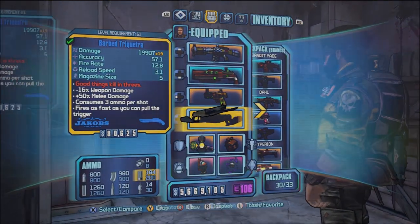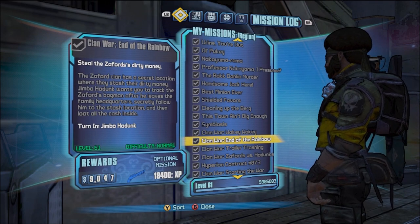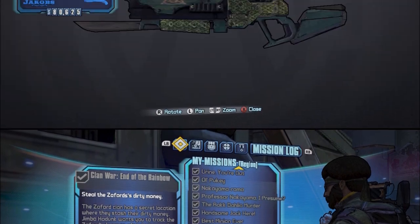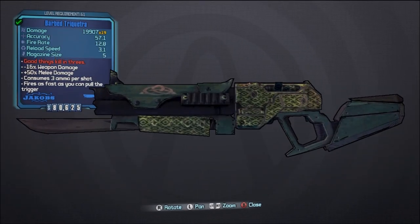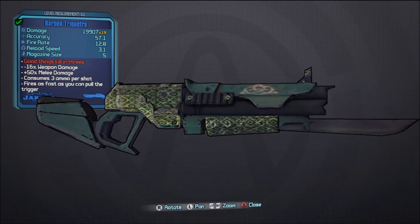This shotgun is a quest reward from the Zafras the Clan War End of the Rainbow quest. You're guaranteed to get this when you complete the quest. And this shotgun is one I have a love-hate relationship with.